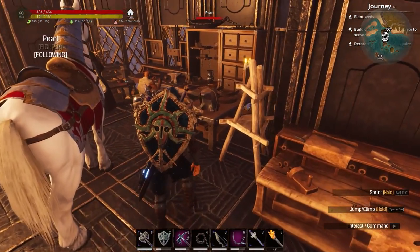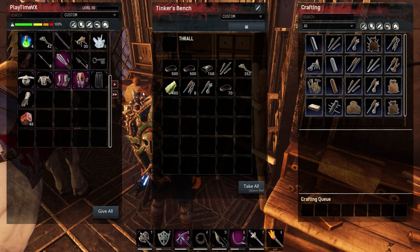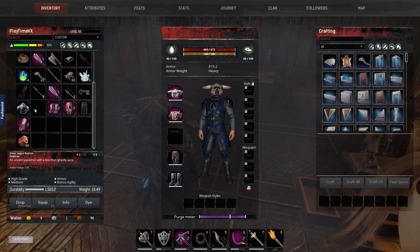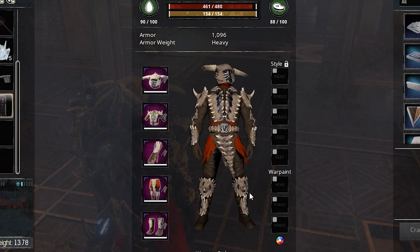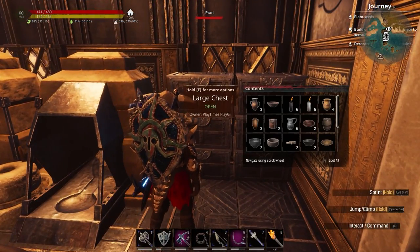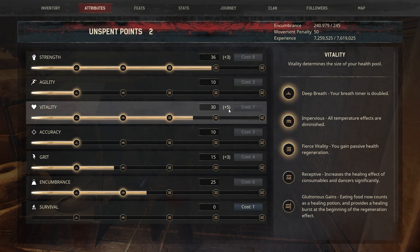Let's go ahead and equip these. Less heavy. Nice — we're looking sexy! What color can I paint this? Let me go ahead and see — it's a cool looking color. Check out the armor — ooh, a thousand defense. Damn, that's a lot of defense. We get three strength, five vitality, and three grit. Nice, I gotta restat to fix all this.